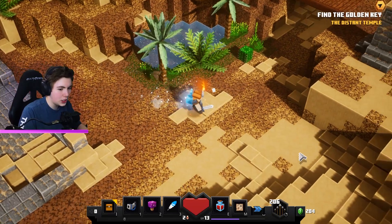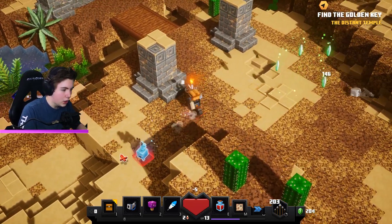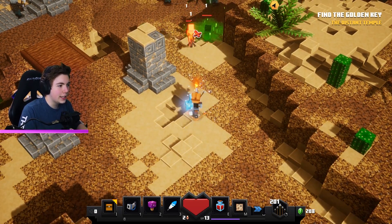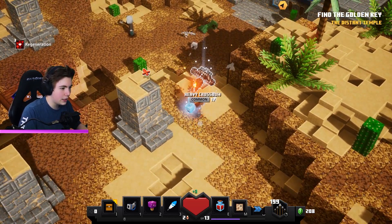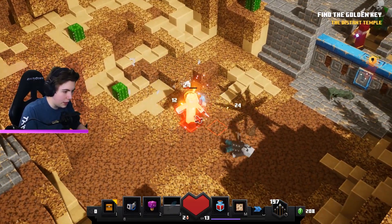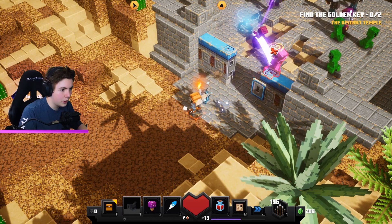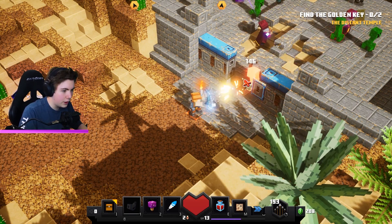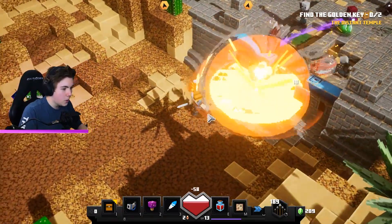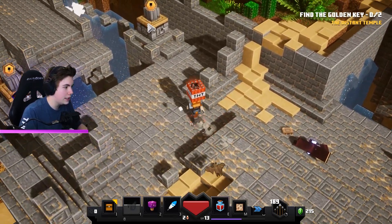If we take damage the key creature tries to escape from us — that's interesting. We basically just have to use the bow here because if we take damage he runs away. My man likes to run away from me. The objective says 'Find the golden key' but I've got him — I just need to figure out where to use it. We haven't had keys during the beta so this is new.